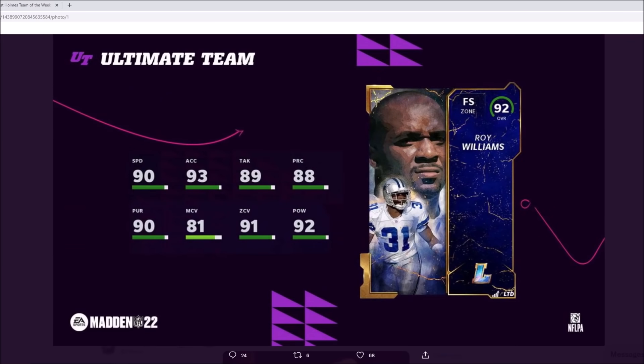Roy Williams is not as good as Sean Taylor, but after Sean Taylor, if you're looking for another free safety — if you're like me and you run a lot of safeties — I actually run Sean Taylor and Ed Reed. Being a Cowboys fan, I may end up picking up Roy Williams over Ed Reed and rocking those two, so I'd have Roy Williams and Sean Taylor out there and probably end up getting rid of Ed Reed.